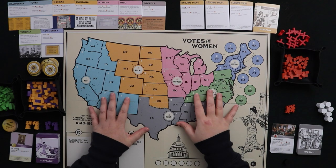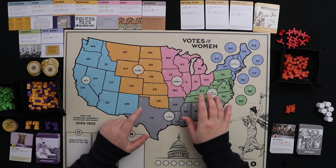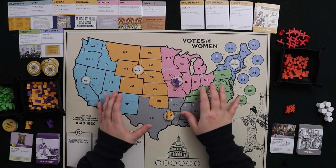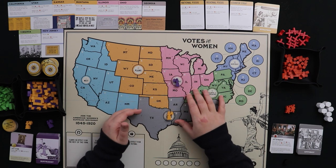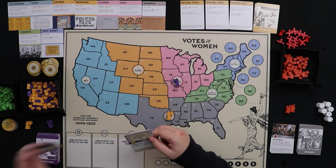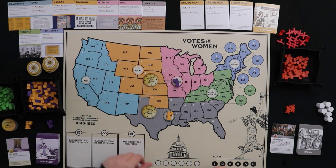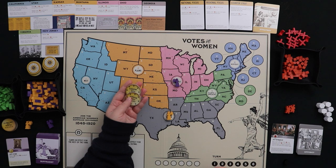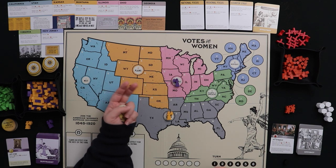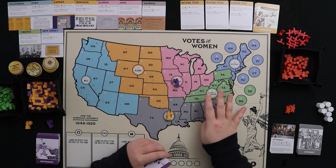The third card action is organizing. When you take an organizing action, you discard a card and give yourself one button for each campaigner you have in play — so with two campaigners, that's two buttons. It may not seem like a lot, but given that buttons are needed for the strategy phase, rerolling dice, moving campaigners, and some event costs, there will be times when it's crucial to spend a card just to gain buttons.